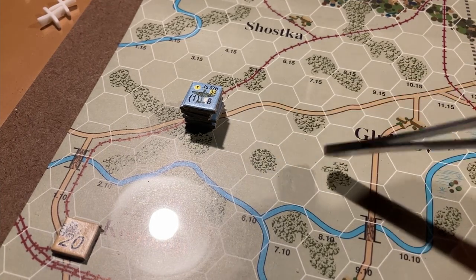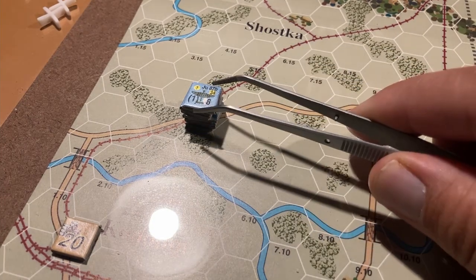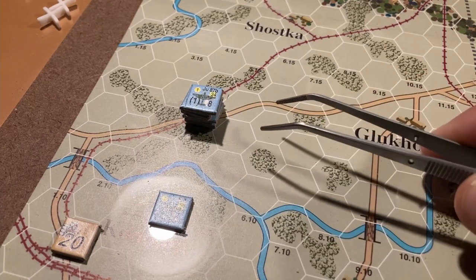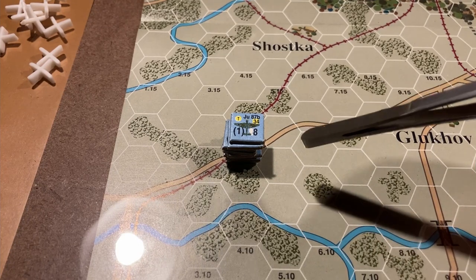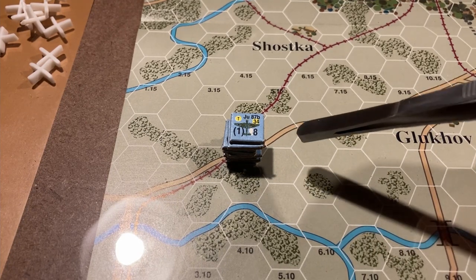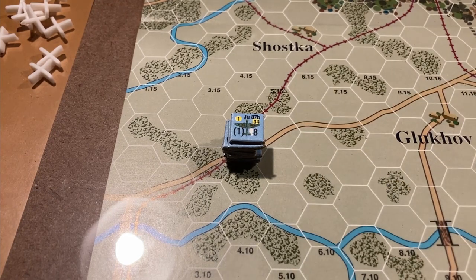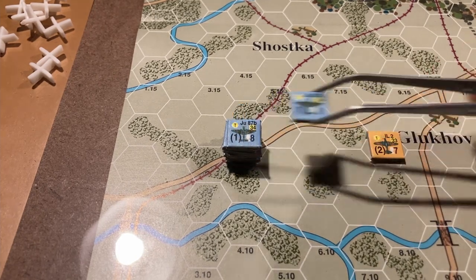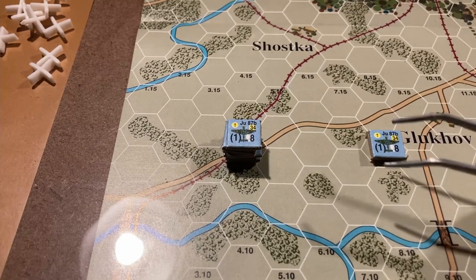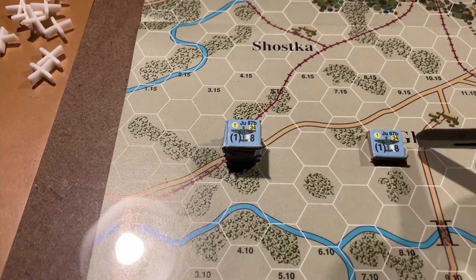Units moving from a base to a barrage target hex are considered on station. Moving to an enemy air unit is called interception — both are called stations. You can move from friendly base to friendly base, or base to station to attack something. If you want to move as a stack, you have to start as a stack. If units are in different hexes and you want to combine and attack the same hex, you can. When flying into an area where there's an enemy airplane, that's interception — you cannot wait for other units to join you; combat is immediate.